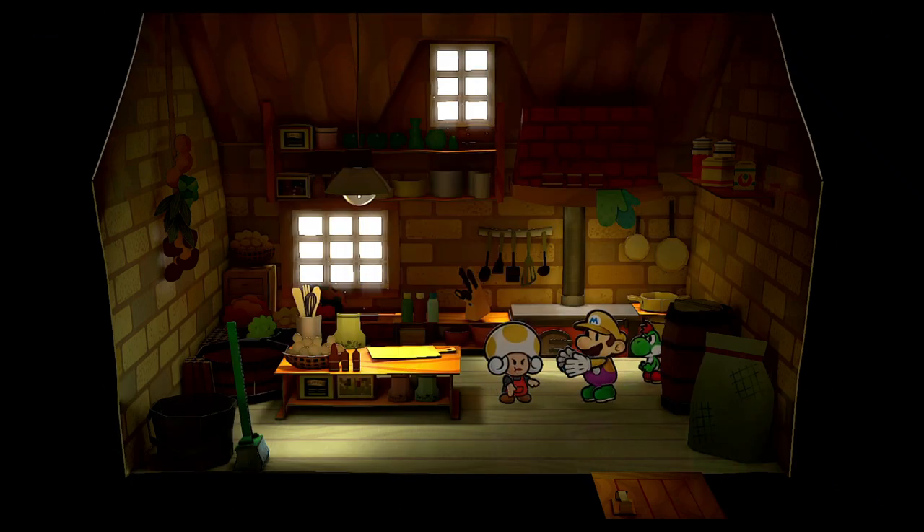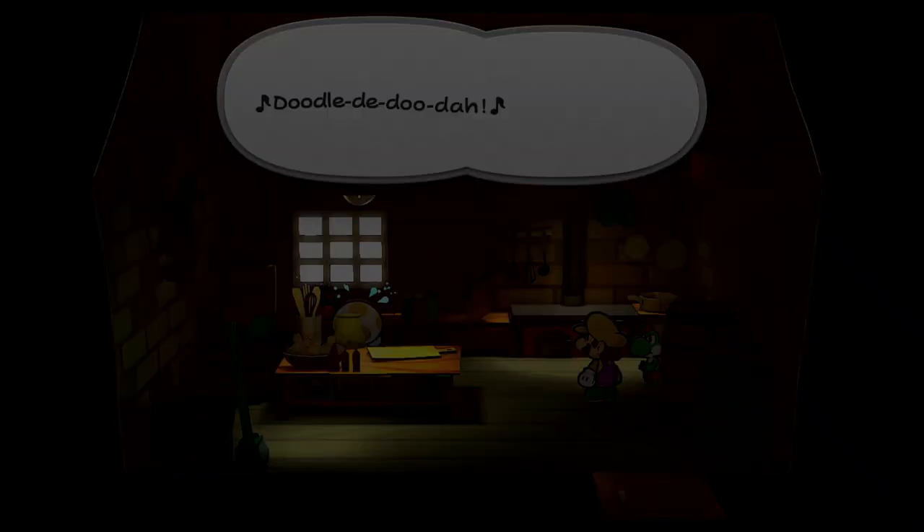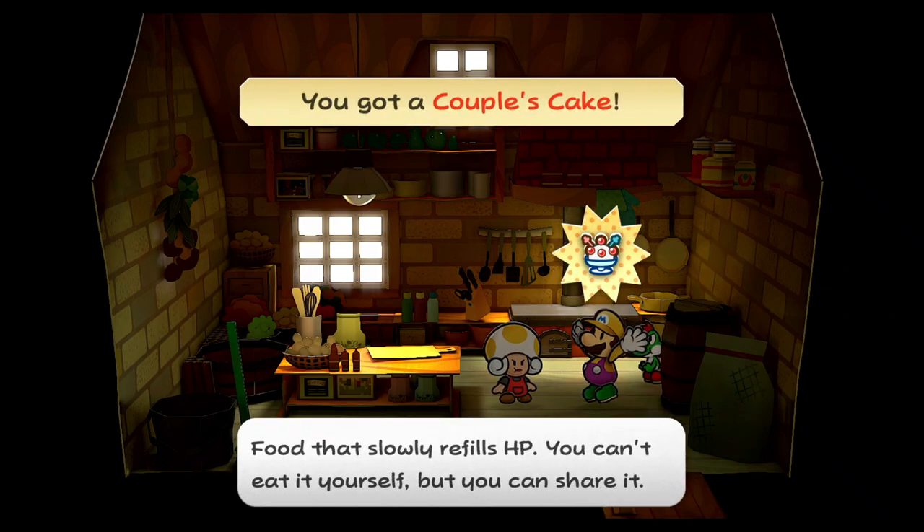We're gonna need couples cake to make the trial stew — that's what you need for. I think you need poison shroom and couples cake to get trial stew. Also this item sucks, it's just a gradual shroom they can't use on yourself.